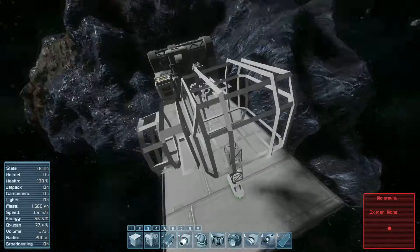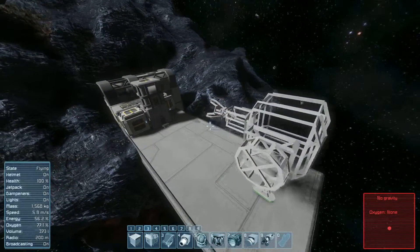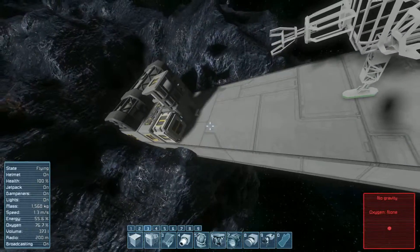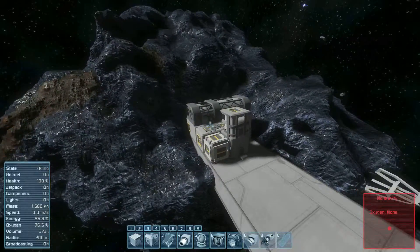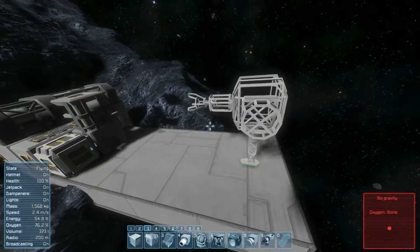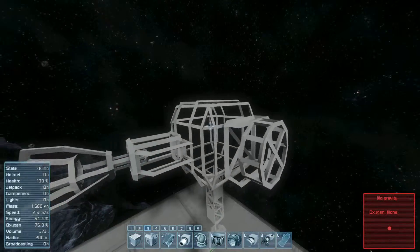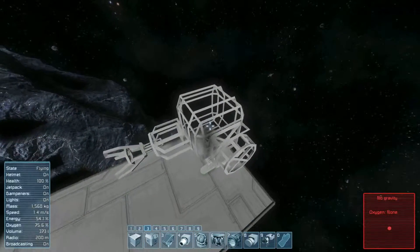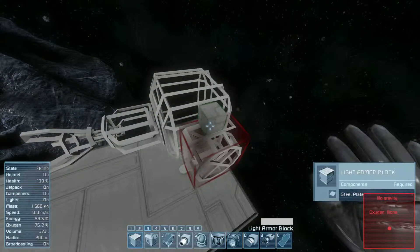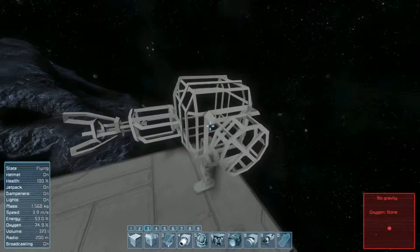I'm not going to mess too much with armoring and actually making the design look good, because apparently most of our iron is going to go into expanding the floor space of our station so that we can slap down some more refineries and assemblers and get our processing going a lot faster. Most of the iron's going to go towards the platform, so I'm not going to waste too much time with light armor blocks and actually making the ship look pretty, because it's a first ship - it's going to be ugly no matter what we do.